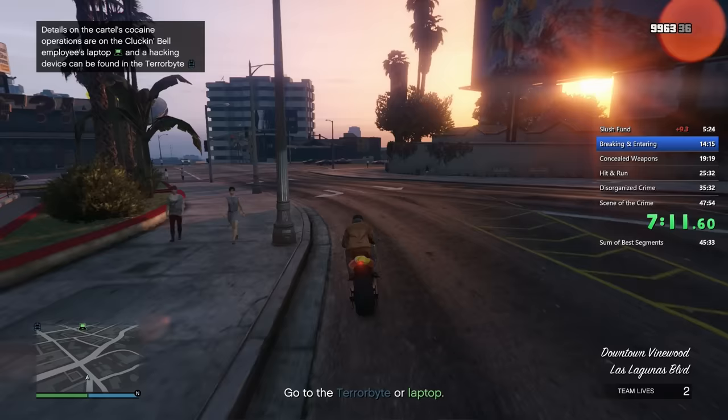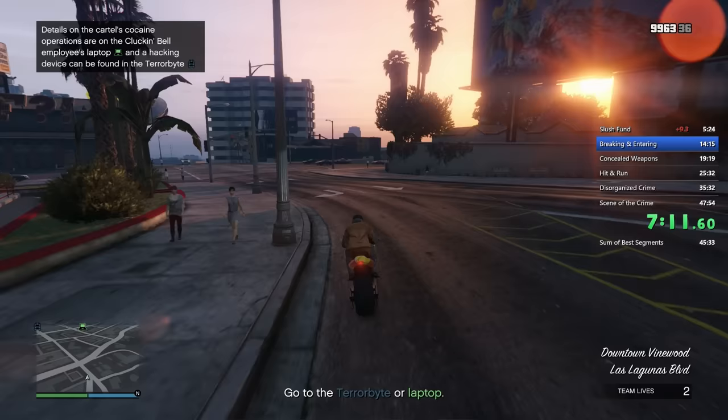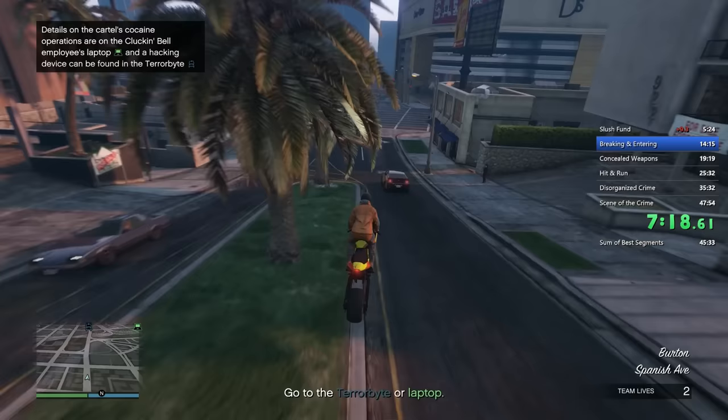It's time to get onto the second mission, Breaking and Entering. The strategy for this mission is to always go for the laptop location first, mainly just to save time driving. The terabyte location is in between the laptop and the train, so it makes sense to go to the laptop first, then the terabyte, and then the train at the end.